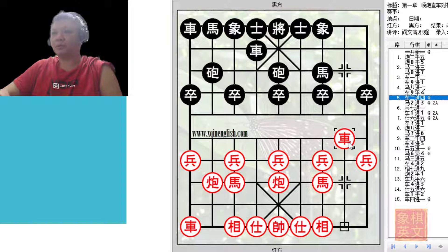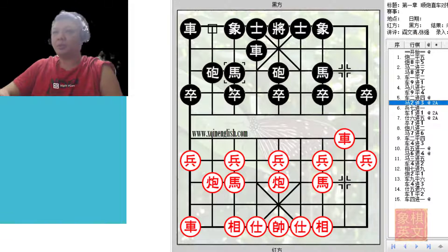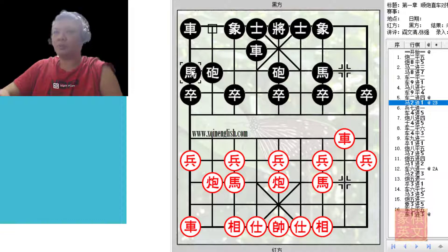Now at this point in time there will be two major variations that will be discussed. First would be black playing h2+3 to develop both horses as proper horses, and the other one would be playing h2+1 for the edge horse.